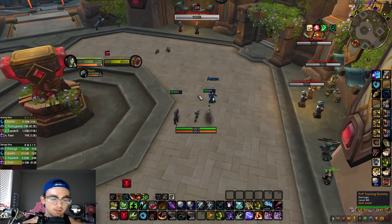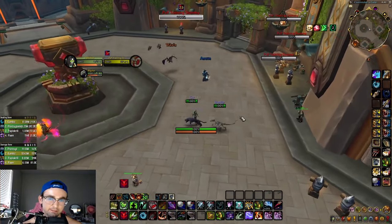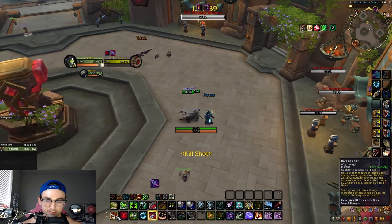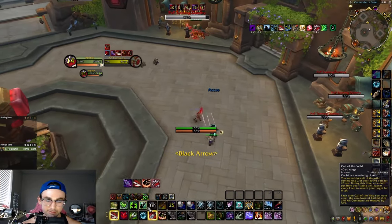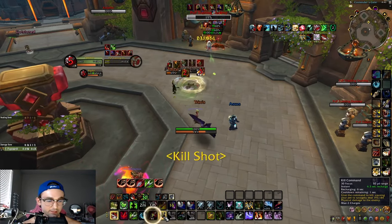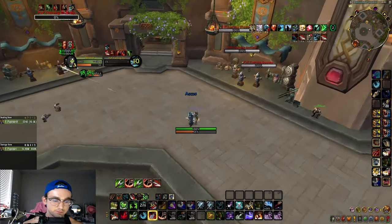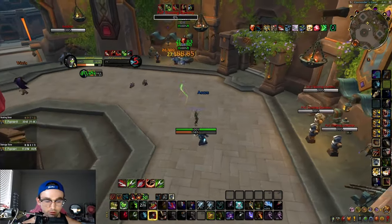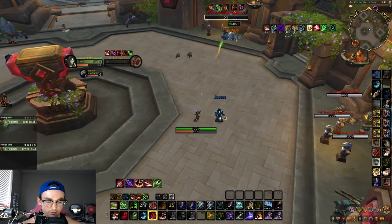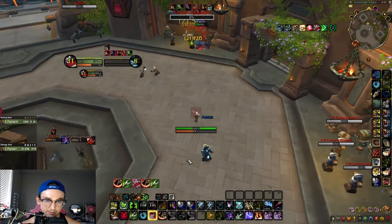Now for the basic rotation. I have an add-on showing what I'm clicking. Start with Black Arrow (your hero talent), then Barb Shot once, double Kill Command, Beast of Wrath, Call of the Wild, then Barb Shot spam and Kill Command off cooldown. Use Kill Shot procs, use Cobra Shot to reset Kill Command's cooldown, and use Barb Shot to gain focus and the crit/attack speed buff on your pets. Barb Shot also reduces Beast of Wrath's cooldown by 12 seconds, so keep casting it to get Beast of Wrath back up.